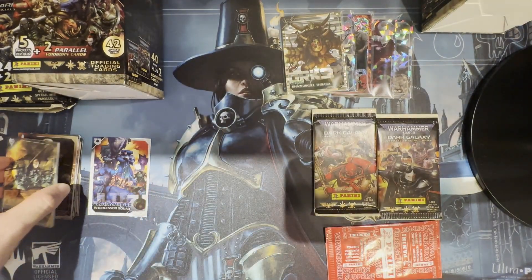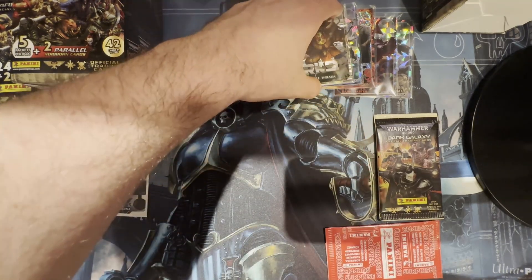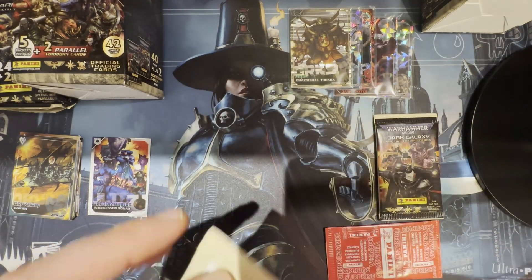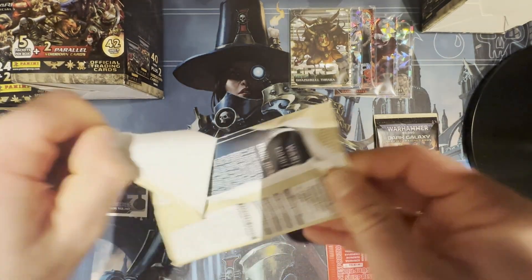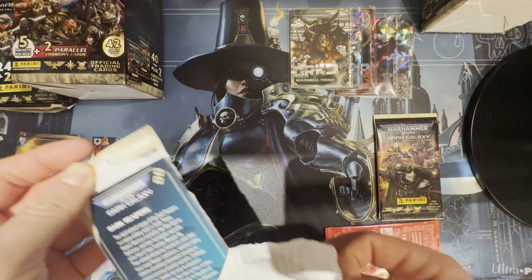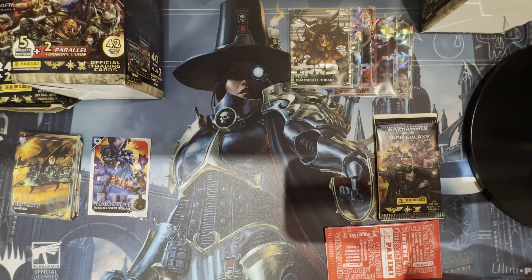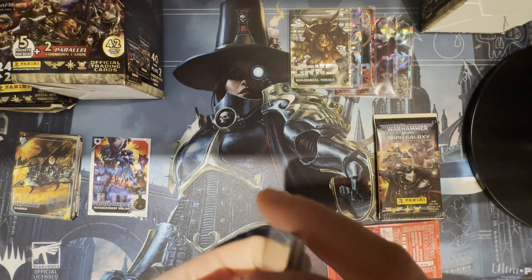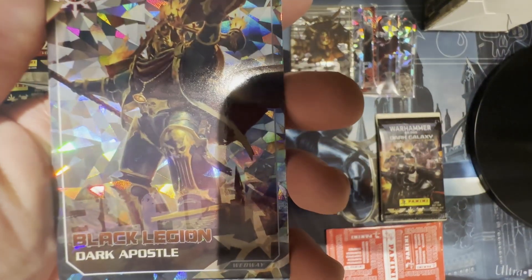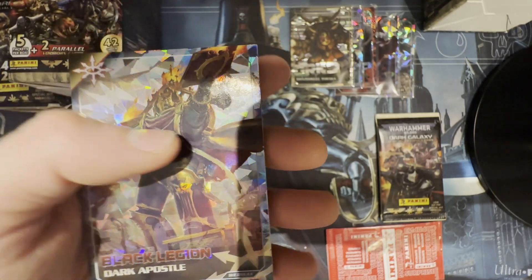Really nice pulls — wow, this box is really surprising me. All right, pack number four. Glad to see I'm getting some nice cards. I got a Webway card — Black Legion Dark Apostle.